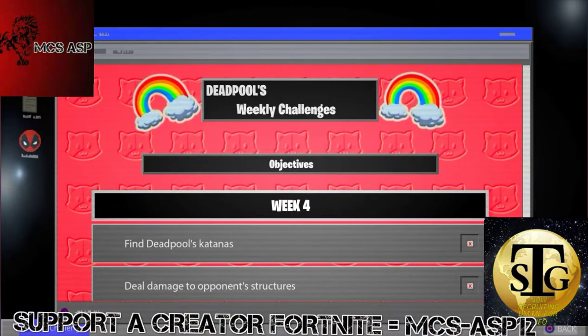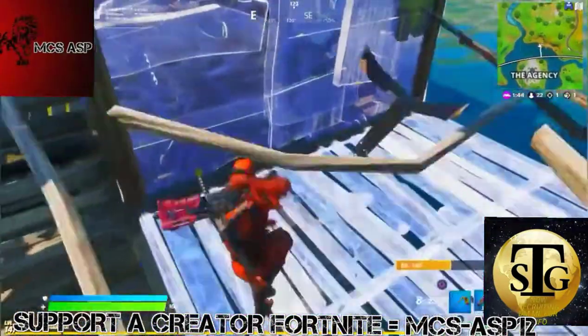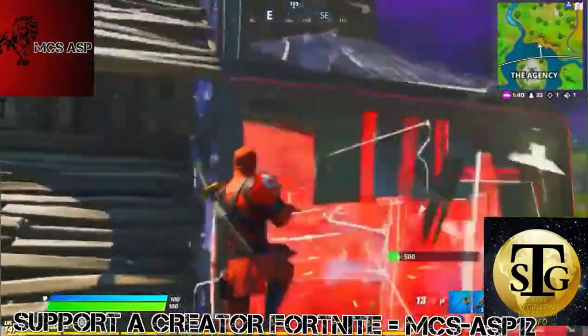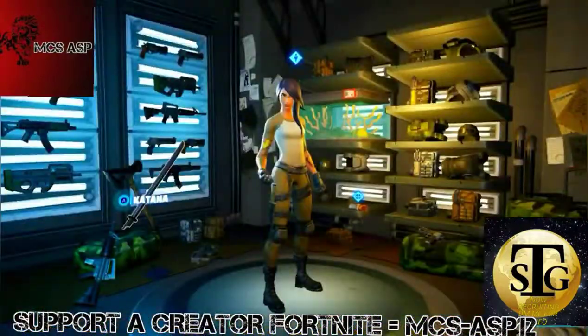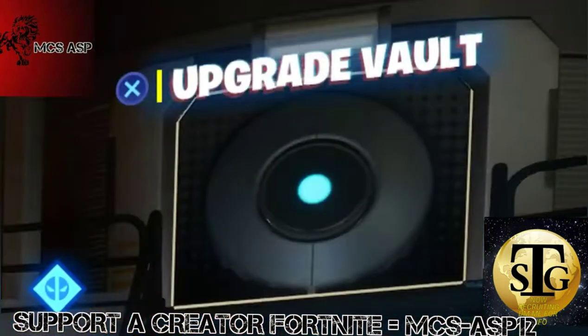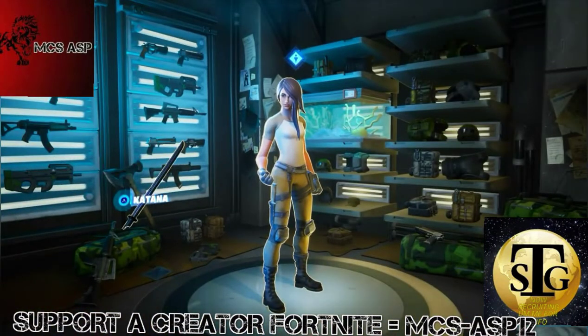Now week four is find Deadpool's katanas and deal damage to opponent structures. I've also heard that there is going to be an actual Deadpool bus — Epic Games are now working on designing one. As you can see, I've got the katana locations on screen — one is in Weeping Woods, the other is at the upgrade vault.